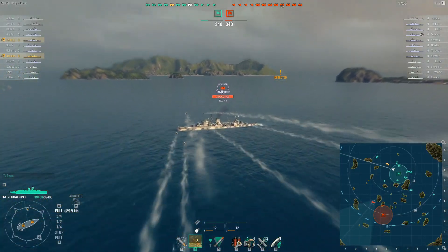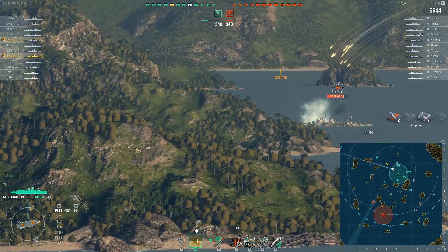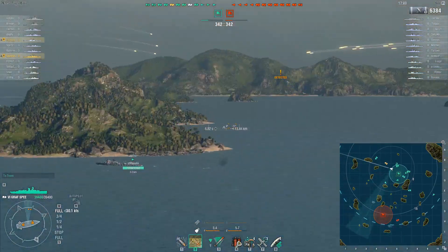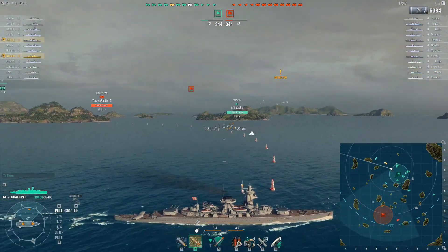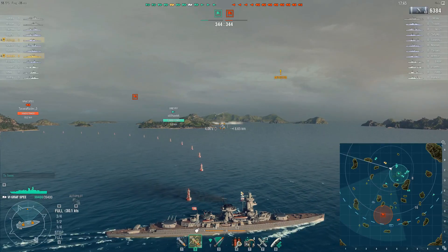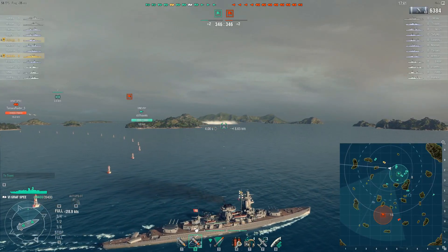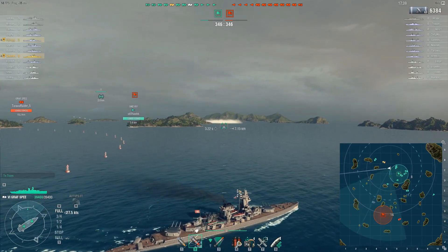Had my aim been a little better here, it probably would have gone better. But still, 6,300 damage there — and that's what these shells do. 283mm — this thing's a baby Scharnhorst. It's got two turrets instead of three, a little bit quicker, a little less armored. That's really what this equates to.